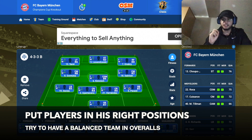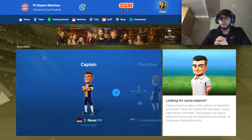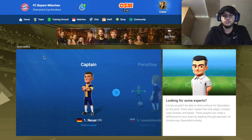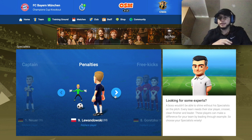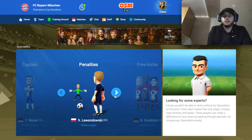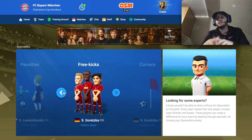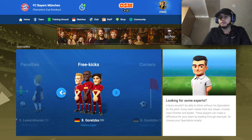Now let's go with the specialists. For the captain, I recommend the most veteran, oldest player on your team — in this case Manuel Neuer at 35 years old. For penalties, pick your best striker or winger — here that's Lewandowski at 92 overall. For free kicks and corners, I recommend the best central midfielder or central attacking midfielder, which here is Goretzka at 87 overall.